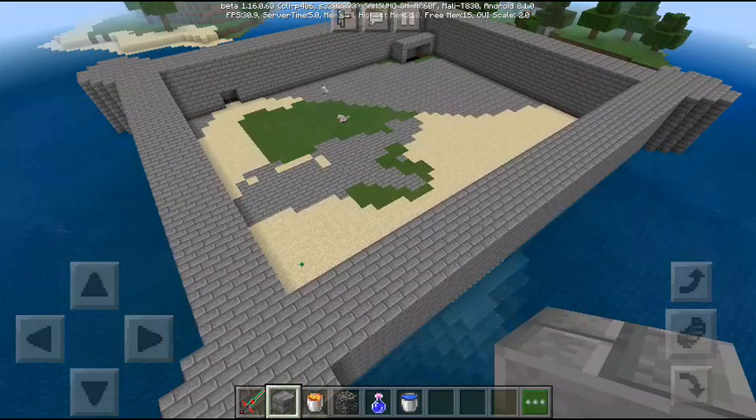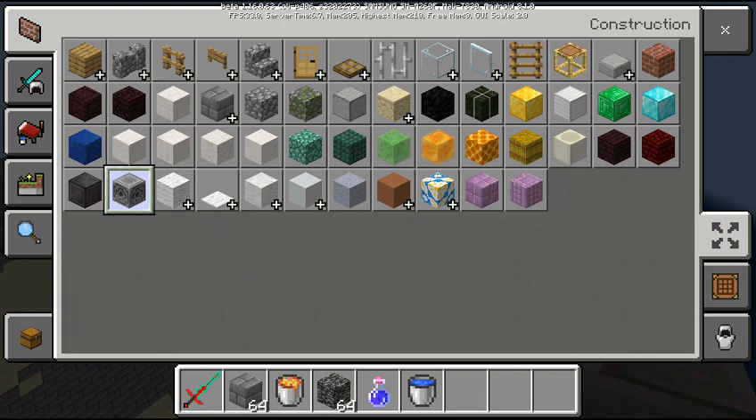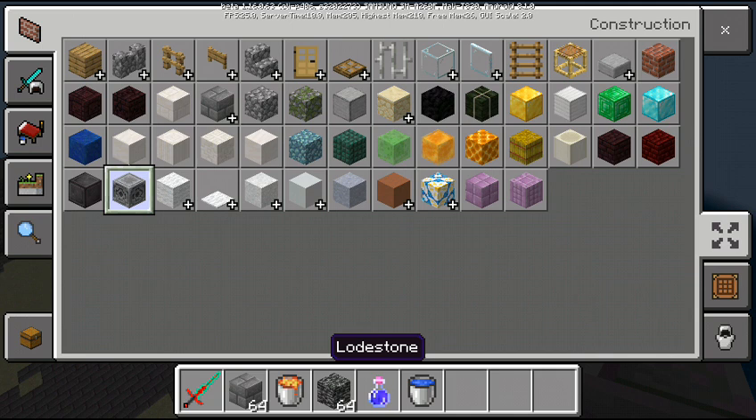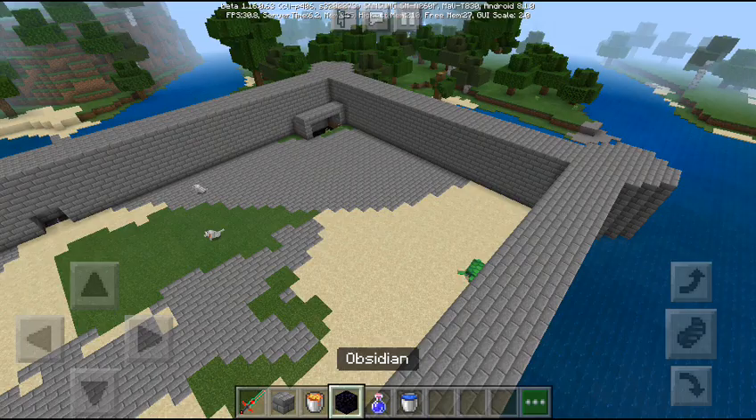Here are the walls and the towers. You can also use obsidian or something better — though I'm not sure what that block is. If you know what that stone is, comment below.